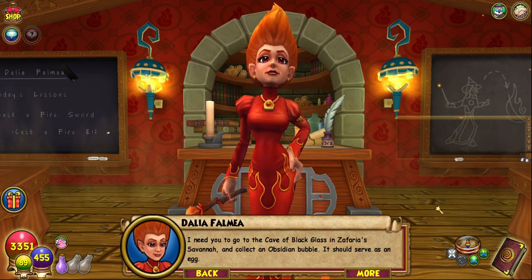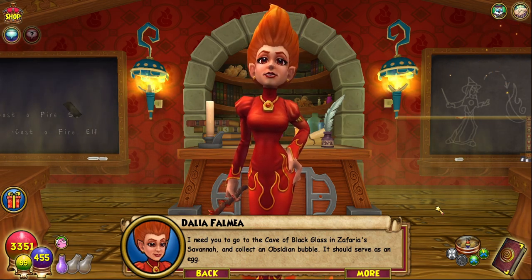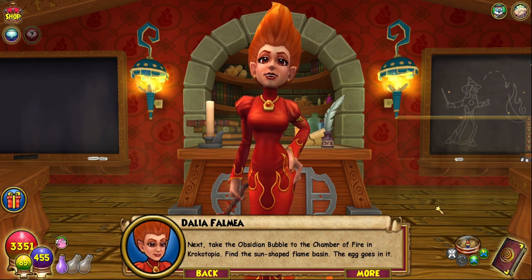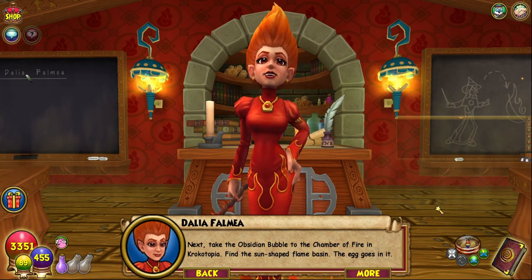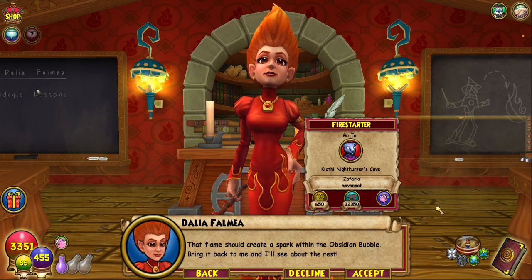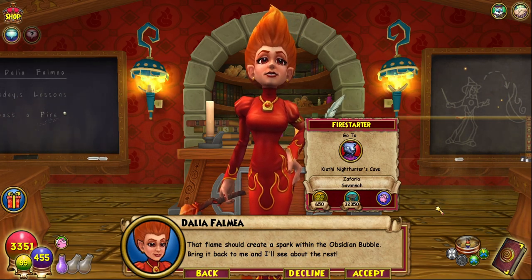I need you to go to the cave of black glass in Zafaria's Savannah and collect an obsidian bubble. It should serve as an egg. Next, take the obsidian bubble to the chamber of fire in Krocotopia. Find the sun-shaped flame basin — the egg goes in it. That flame should create a spark within the obsidian bubble. Bring it back to me and I'll see about the rest.